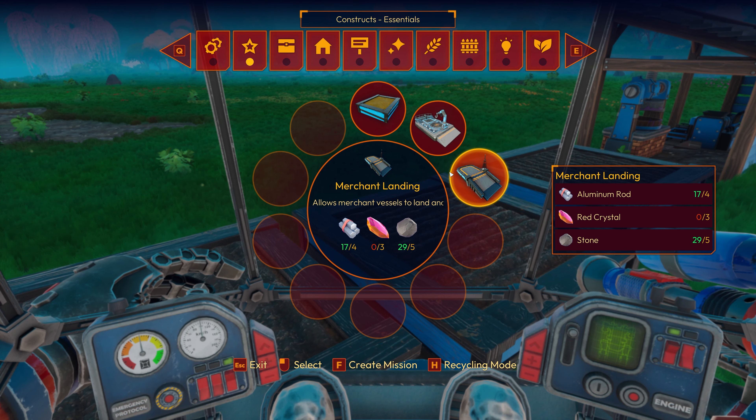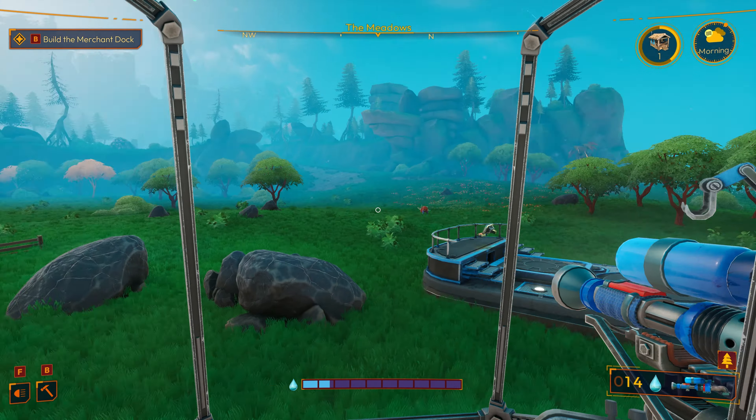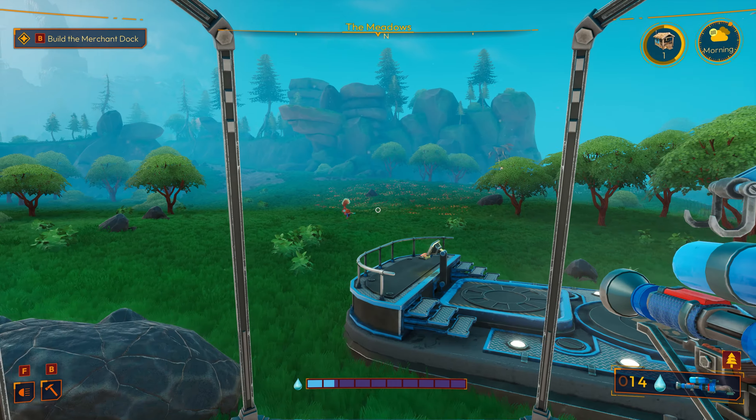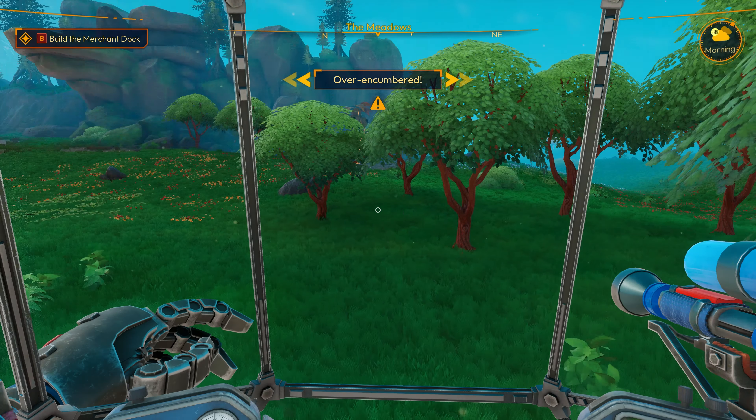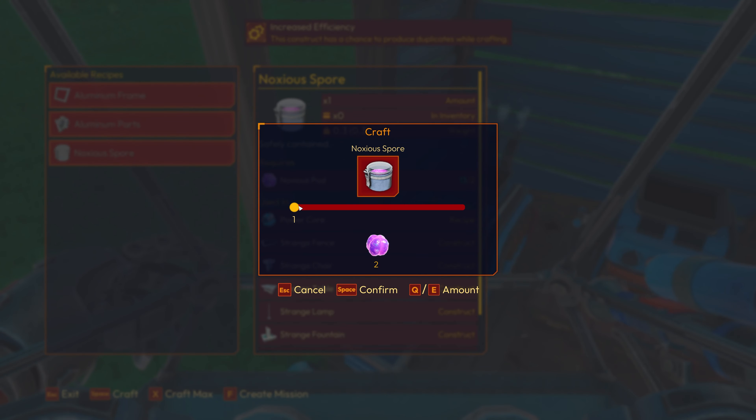Last time we unlocked the ability to build the Merchant Landing Pod. And that's my plan today — to find the resources we need for this Merchant Landing thing. It looks like we need the red crystals, which I think we just saw in that little preview of the zone for unlocking it. So let's go over there and see if we can find some of those resources.